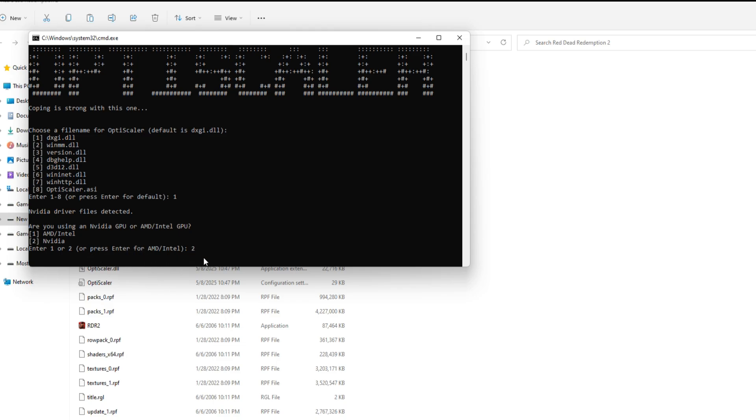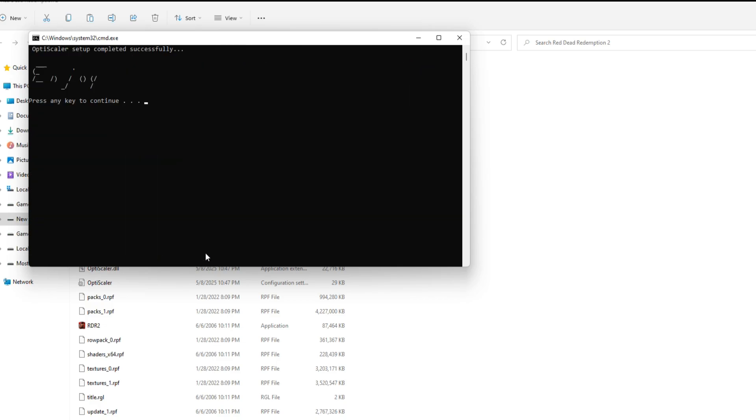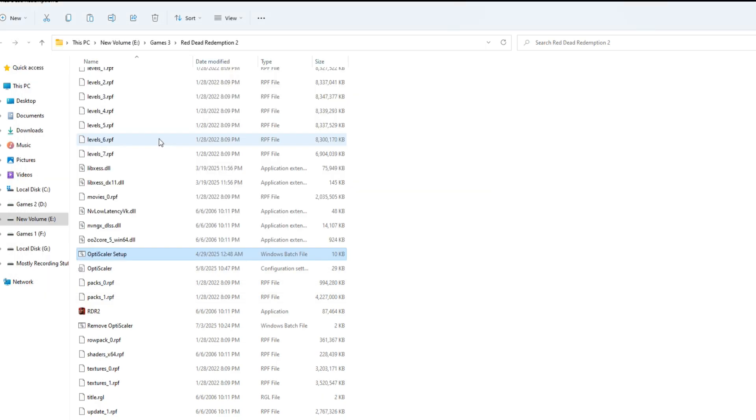After that, pick your GPU type. In my case, I'm using an NVIDIA graphics card, so I'll select the second option. The first one is for AMD or Intel GPUs.